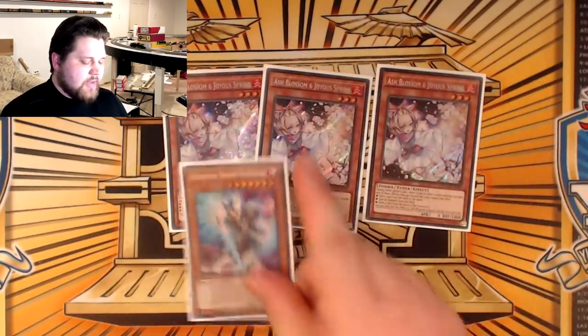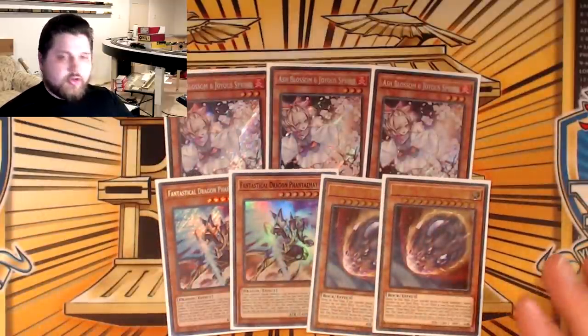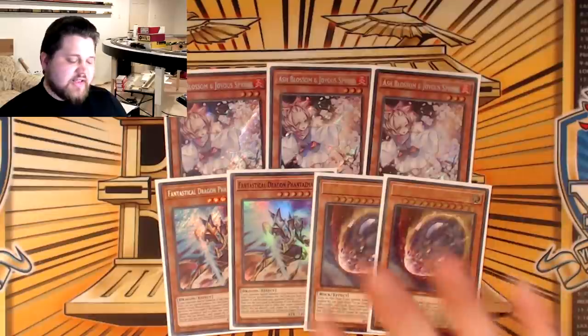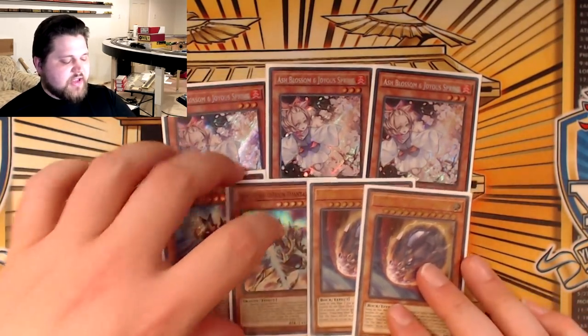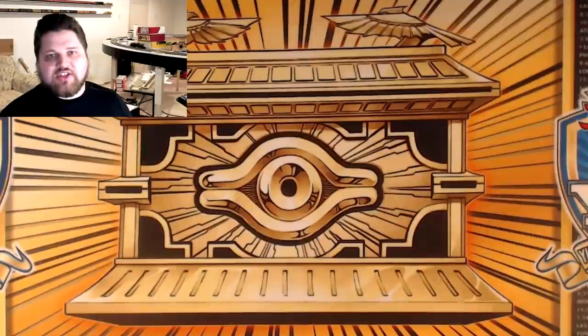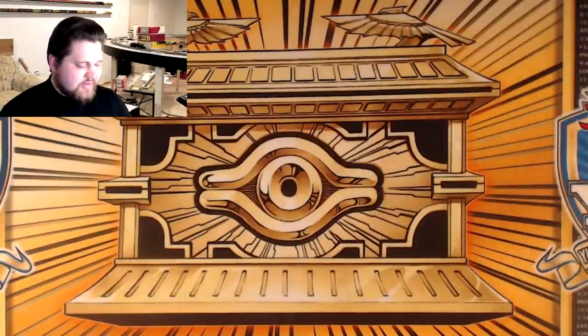Playing a lot of hand traps: three copies of Ash Blossom, two copies of Fantastical Dragon Phantasma, and two copies of Nibiru the Primal Being — these alongside Dark Ruler in the deck. So it's 10 going second cards. We are very well equipped to play going second versus Dragon Link and some other decks. Nibiru is really good in a whole host of matchups — it's situationally bad in some points as well as situationally good, but it's a blowout card. Ash Blossom is just goated — that card is an insane hand trap because it hits so many cards. Phantasma is really good against Dragon Link as well as some other niche applications.